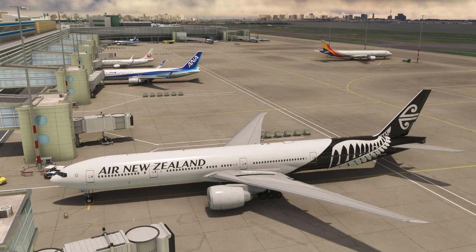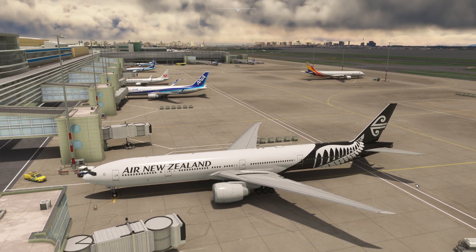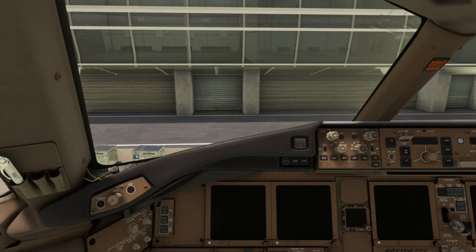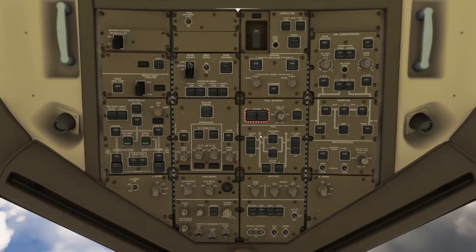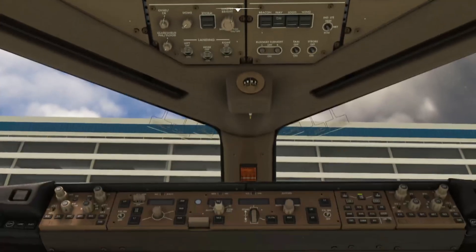We're at gate 64 at Haneda International Airport Japan, which the tutorial says to do. We jump in the cockpit and go up to the top. You need to turn on one of the external powers to get power, and then go up to the ADIRU, left click that, and that's all we need to do up there.